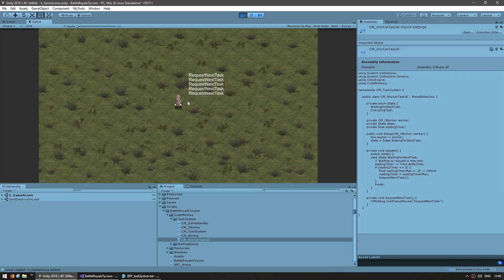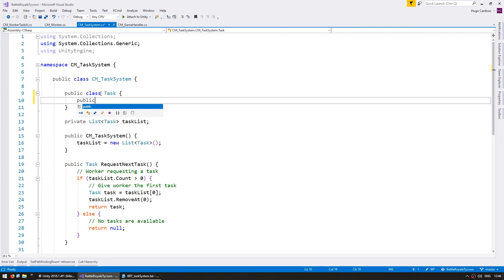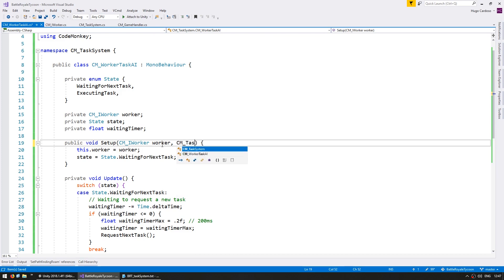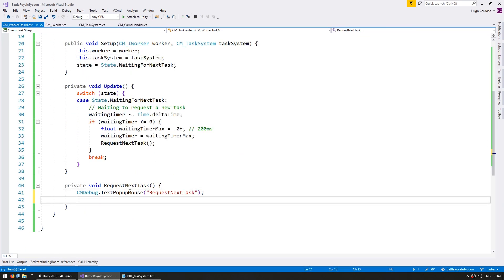Now that we have the worker periodically requesting a task, let's add the ability to execute a given task. On our Task subclass, which is currently empty, we're going to add a field — a public Vector3 called targetPosition. Essentially the goal of this task is for the worker to go to a certain position. This task object is meant to contain all the information the worker needs to complete the task. On the worker, when we request a next task, we need to ask the task system. On our Setup, after receiving the worker, let's also receive a task system and store it internally.